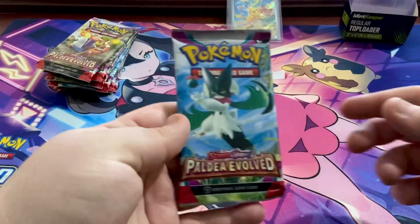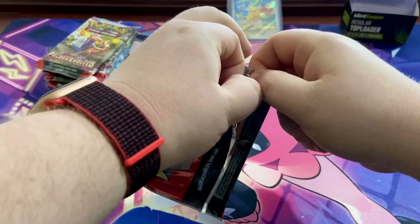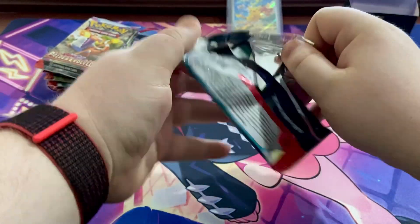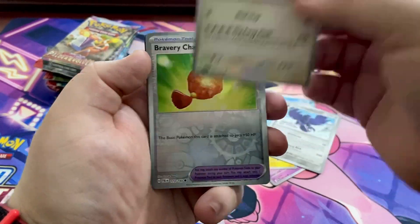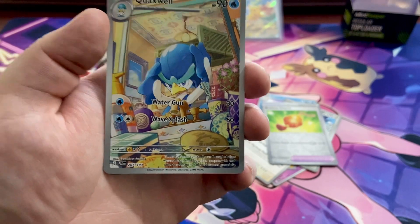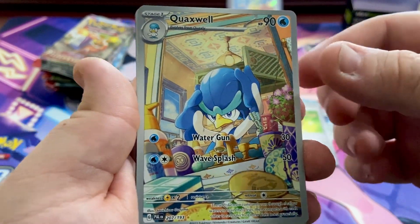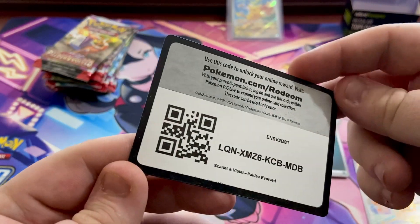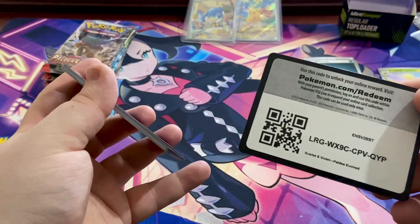Let's crack into our first pack of Paldea Evolved — we're hoping for hits, especially the 269 special illustration rare of Iron Ore, which I believe is the most expensive card in the English set. We have Scriddle, Flittle, Jigglypuff, Toadscool, Cetitan, Slugma, and the Bravery Charm. Then we pull a Quaxwell illustration rare — what a banger on the first pack! On the back we have a rare holo Jumpluff, full art energy, and a code card.